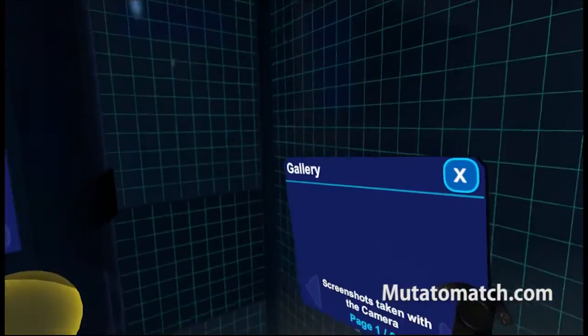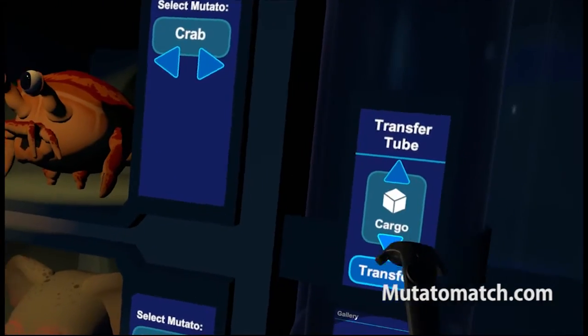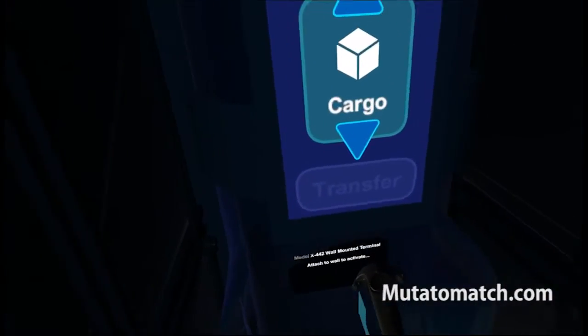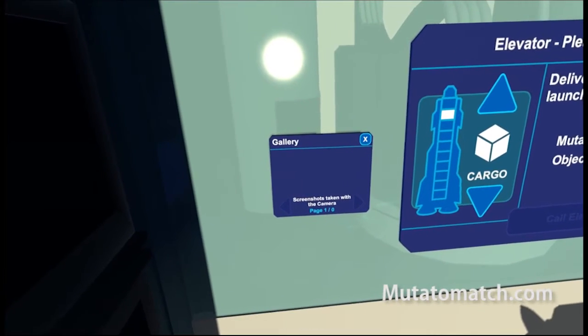One thing we're going to talk about is some bugs. In the game you can transfer items using the transfer tube to different floors. When you put an item in the transfer tube it shrinks down so it fits and then it transfers to the new floor. Then you pull it out and it's supposed to grow back to regular size, but sometimes that's not happening. Honestly, what am I supposed to do with this adorable tiny portable terminal?